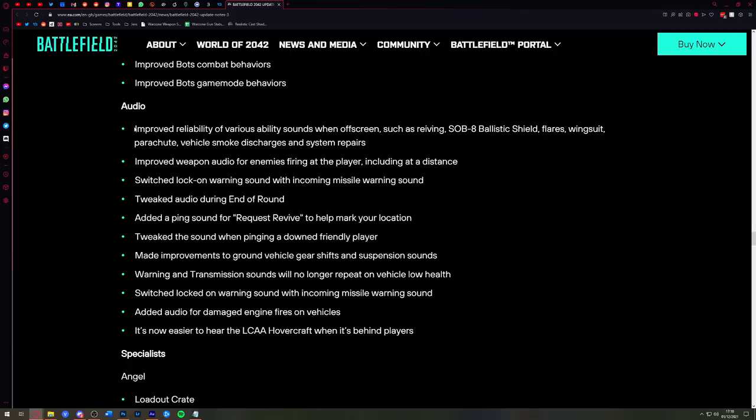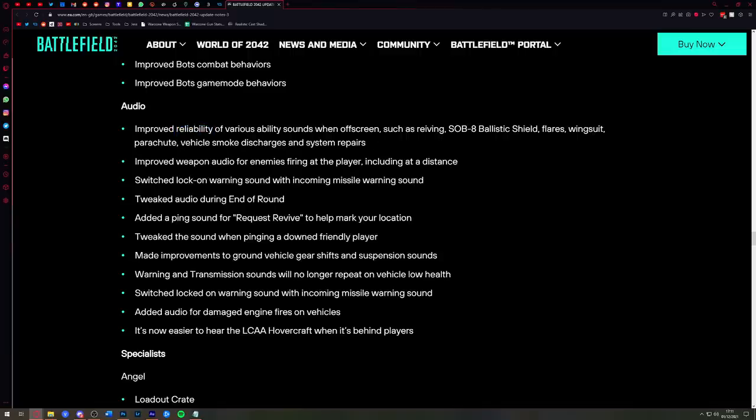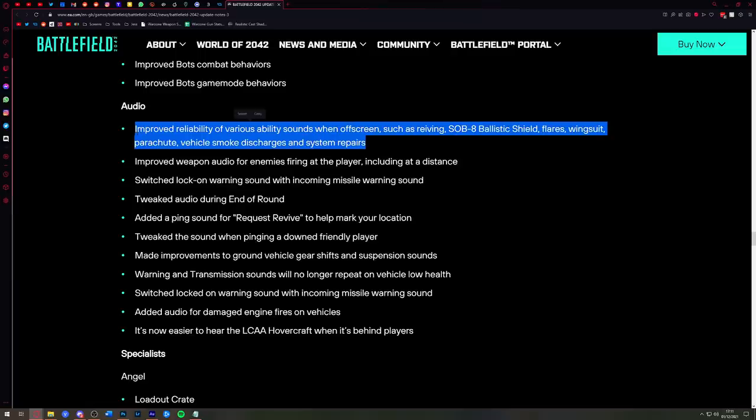Moving on to audio: improved reliability of various ability sounds when off-screen, such as reviving, ballistic shield, flares, and wingsuit. It seems there were problems with audio when you're not looking at something but within range to hear it — the reliability of those audio elements wasn't great. Things like a Sundance coming down behind you with their wingsuit unfolding and you not being able to hear it before they kill you from behind — super frustrating. If they've fixed that, it's a great improvement.